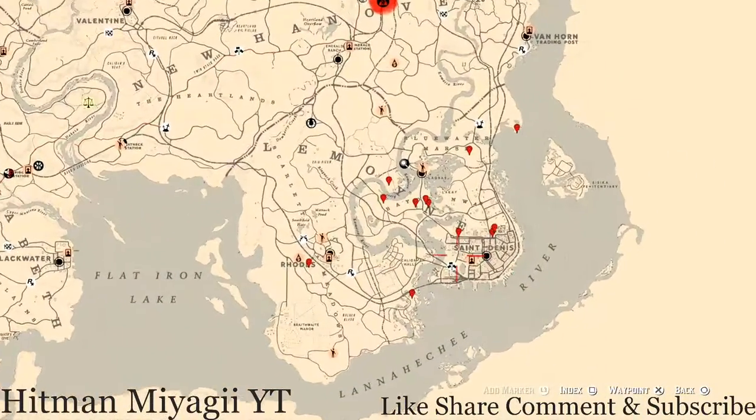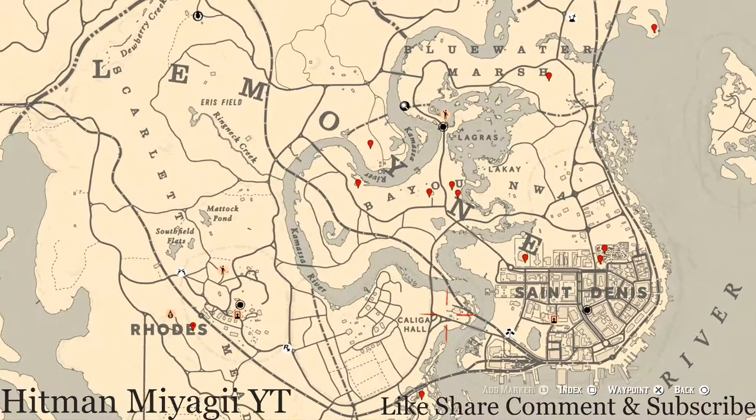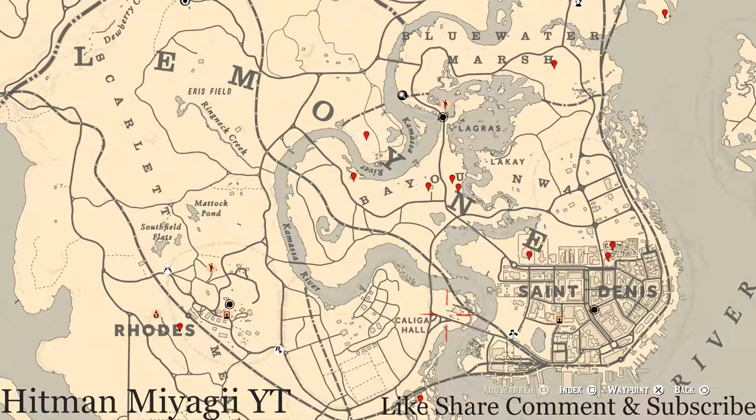Let's go over to the Lemoyne area of the map where we normally do business. The cycles for today, Saturday September 18th, are: Family Heirloom Cycle 3, All Luxury Cycle 2, Coin Cycle 1, Arrowhead Cycle 2, Wildflower Cycle 2, Antique Alcohol Bottle Cycle 2, All Tarot Card Cycle 2, Bird Egg Cycle 3, and Fossil Cycle 1. Check the description box below for all the cycles and links.